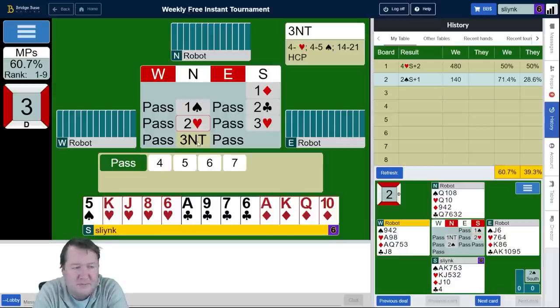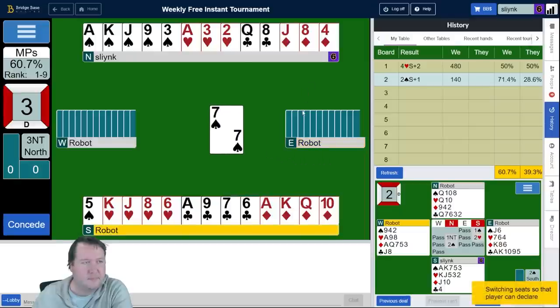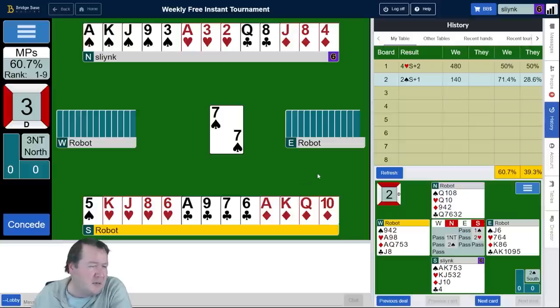With 17 points, I could have opened one diamond and bid two hearts — definitely should have considered it longer. But yeah, here we are in three no trump. Partner's got 15 opposite my 17. I could see some people getting to slam on this, but slam just looks pretty miserable.